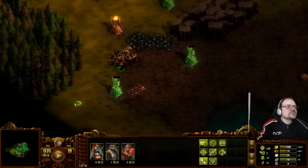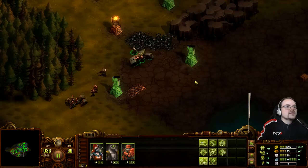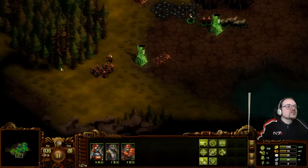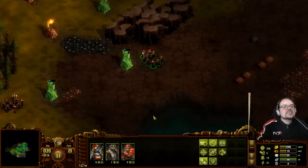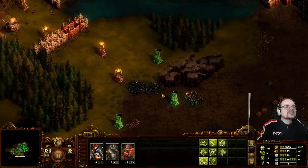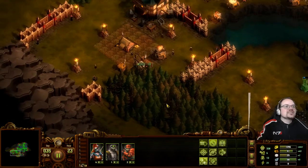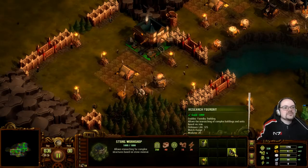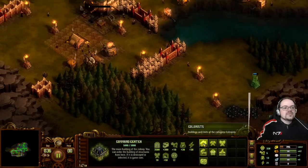It takes us two towers instead of one. We can also build a wall just here, like this, and then like this. And then that should be fixed. And then we've got some more land to work with, which is nice.